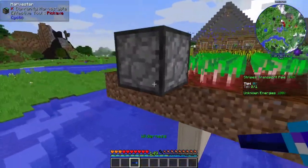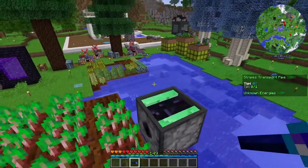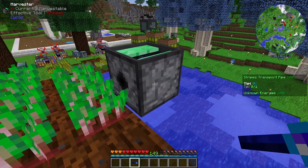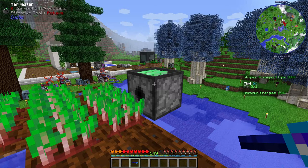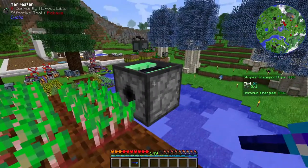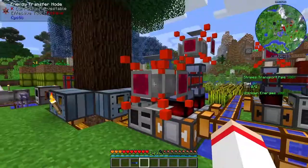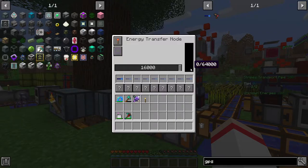I want to connect this harvester to my power system wirelessly. Go next to the machine you'd like to receive energy, point with the GPS marker towards it, and shift right-click on it — it says 'saved.' The GPS marker saves the coordinates of that particular machine. When you hover over the GPS marker in your inventory, you'll see the exact coordinates of that block. Then go back to the Energy Transfer Node, right-click it, and place the GPS marker in that box.